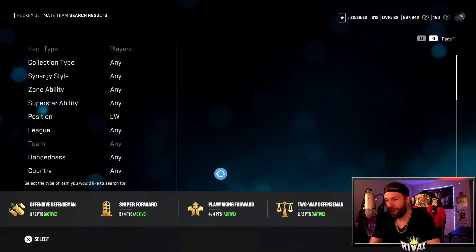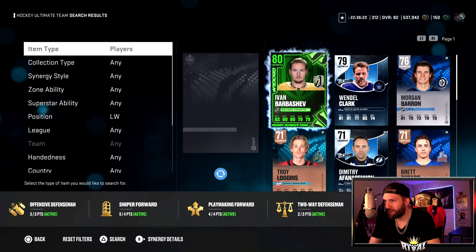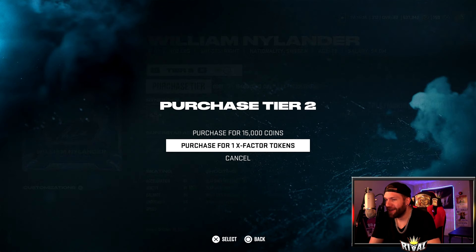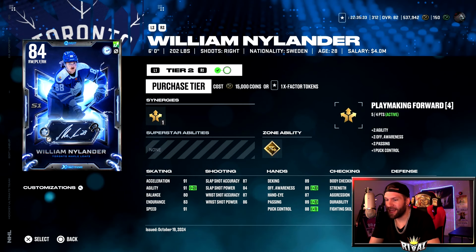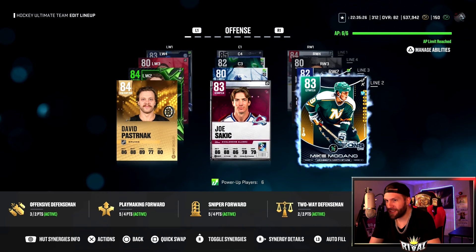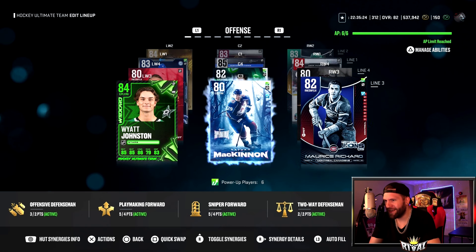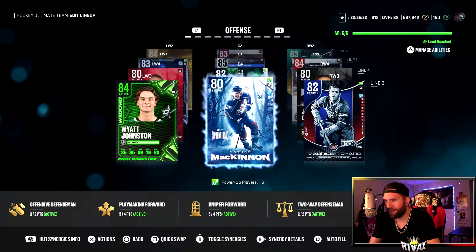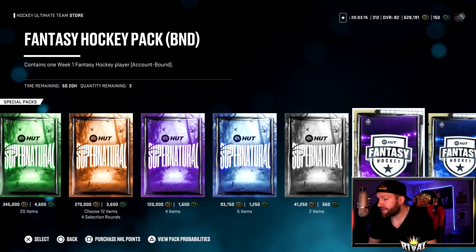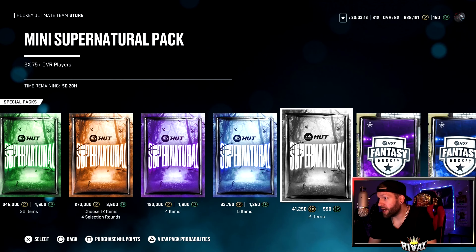I'm taking Nylander 100%. I need a right-hander after getting rid of Timo Solani. We're gonna put Nylander on line one with Auston Matthews — that's cool. He comes in at 83, and I don't have an X Factor token yet, so I'd have to pay 15,000 coins to activate it. Nathan MacKinnon — I usually play him on the left wing, but the way the team is built, I gotta put him at center. Timo Solani still would not sell.